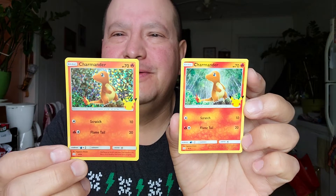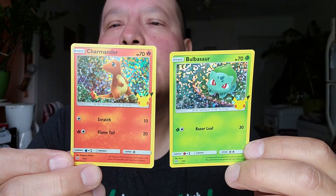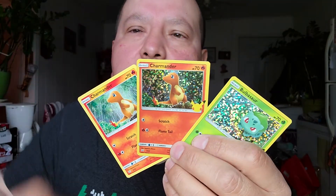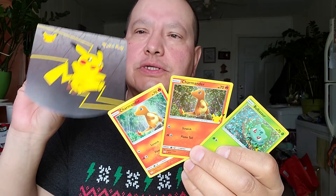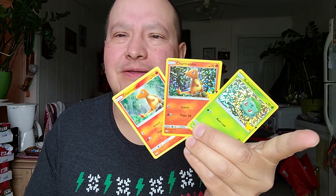So there are two Charmanders in the same pack — one regular and one shiny. That's my Pokémon cards. I didn't expect to get such nice cards. My two best cards are the Charmander and the shiny Charmander from pack two, and the shiny Bulbasaur from pack one. That's my haul for just two packs of Pokémon cards from McDonald's Series Three. I think I did pretty good — okay, bye!